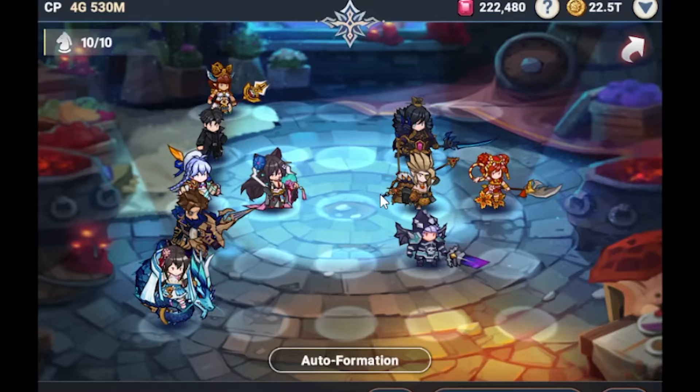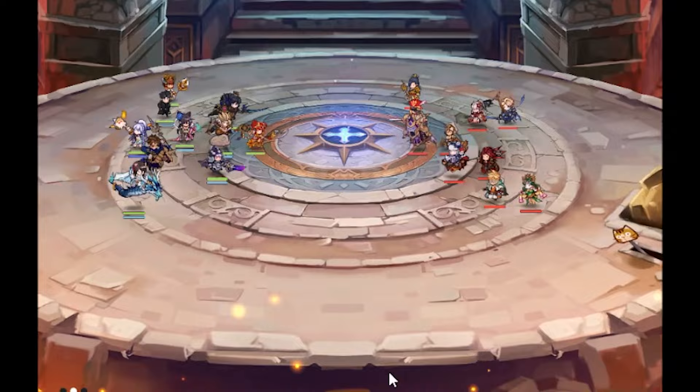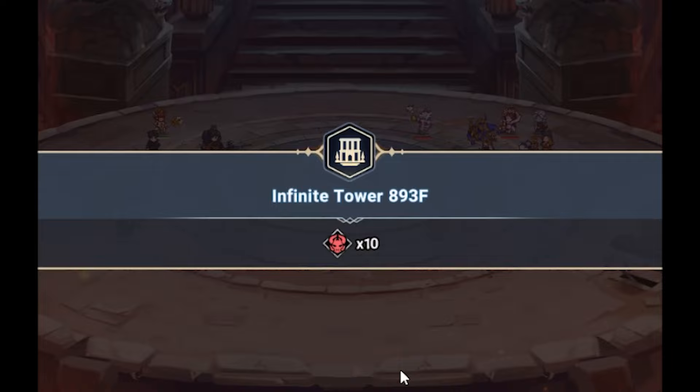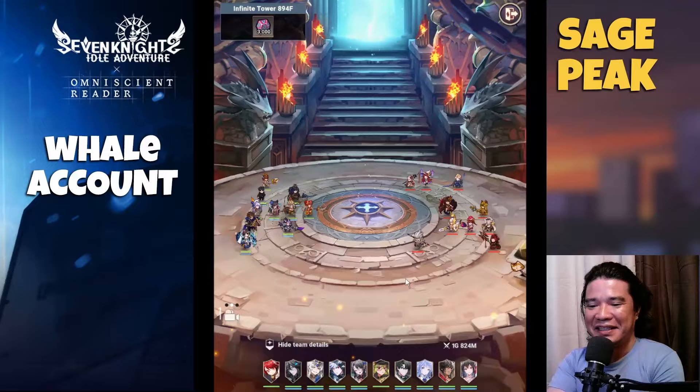Alright, let's enter and see. I'm quite excited! That would be Nesha, our tank, and boom — that was a split-second fight! That would be floor 893. Wow, nice — that was too fast! Okay, next floor.